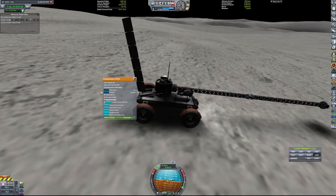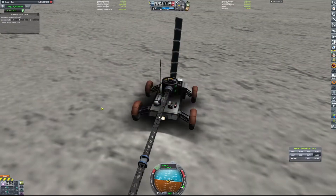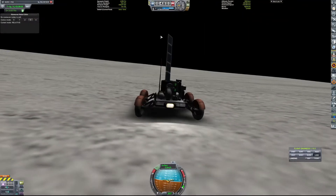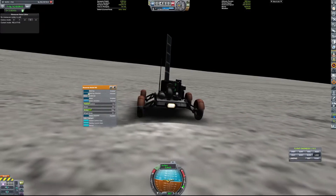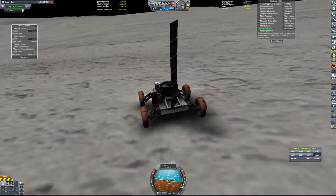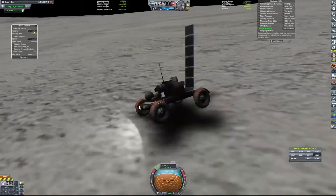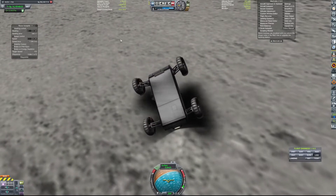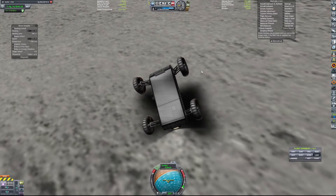I started to mess with MechJeb's autopilot rover just to see what it kind of did. I royally screwed up here. I fixed the wheels because the wheels were kind of wonky, and then I started to drive it. I was like, oh yeah, let me just use the heading. And the heading caused it to flip and break the solar panel, and then I couldn't get it to flip back over. The wheels just kept spinning and then it ran out of power.